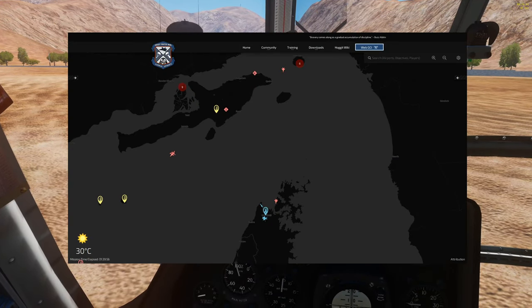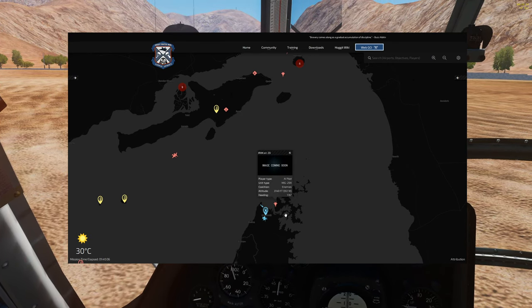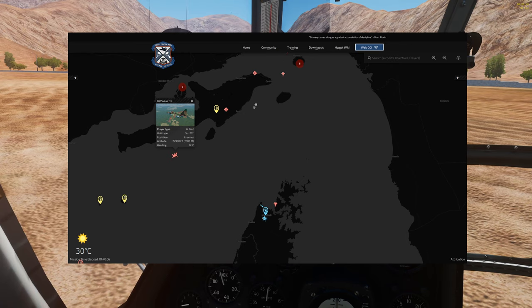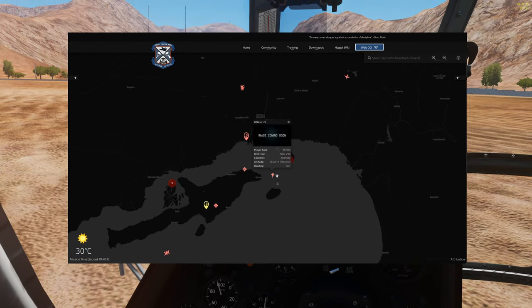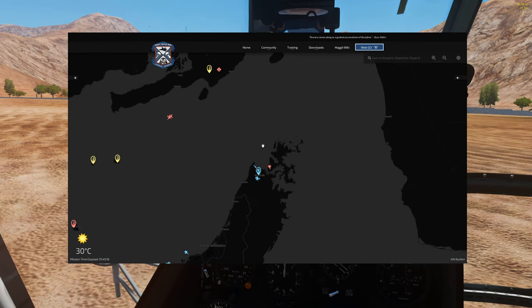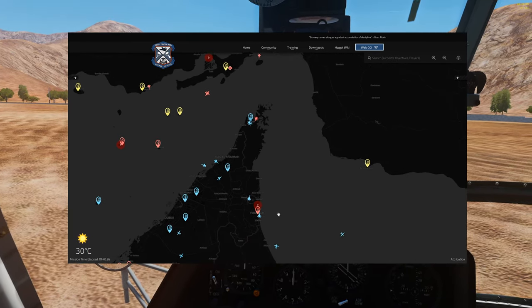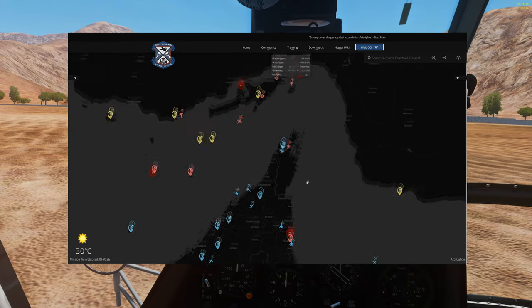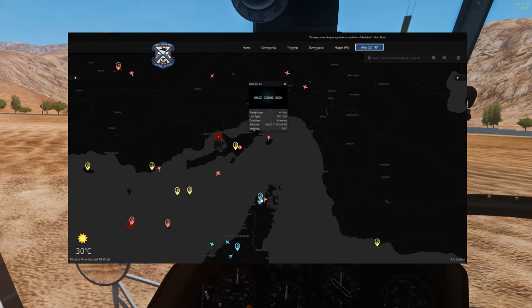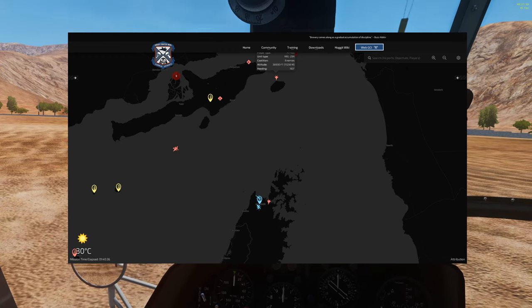Looking at our WebGCI while on the ground, we're here at Kassab. There's a Fulcrum still alive, a couple of Frogfoots coming in from across the strait, another Fulcrum up here, and more things spawning in Iran making their way down. There's lots of red stuff in the air and not a lot of blue, given it's 12:30 in the morning. Not too many players doing CAP, which means us logistics people are responsible for defending Kassab and we need to make sure we have enough defenses.